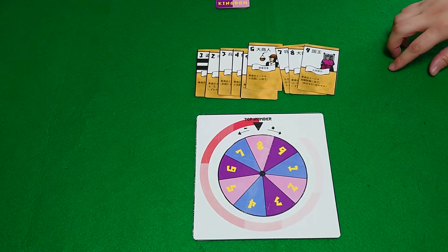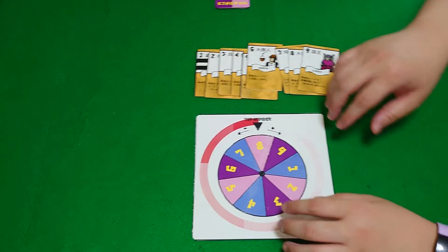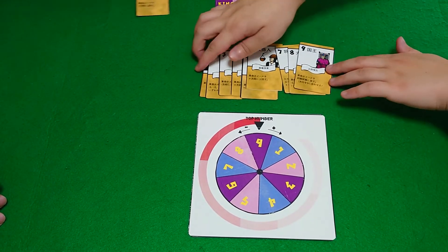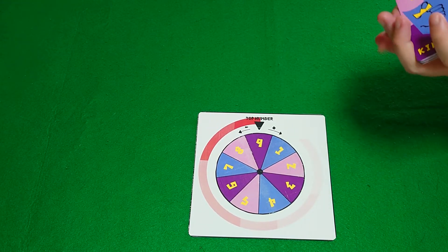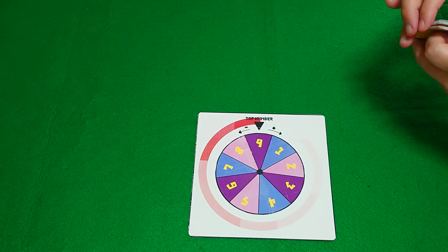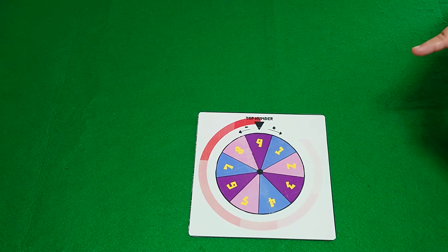So these are the cards — let's see how they work in action. To start a round, we reset the wheel to nine, gather up all of the cards, and shuffle. I will be dealer, and this is important because when we resolve the cards, it goes from dealer clockwise around the table.